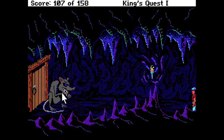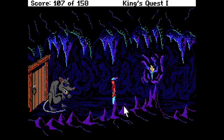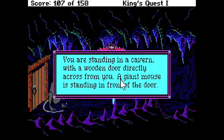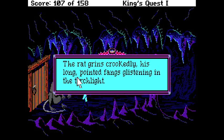Alright. We're gonna have to go to the rat. Look around. You are standing in a cavern with a wooden door directly across from you. A giant mouse is standing in front of the door. Hey, I ain't no mouse. Capisce? The rat grins crookedly, his long pointed fangs glistening in the torchlight. That's right, mister. Just walk a little closer. What a freaking creeper. Oh my god, look at his tongue.